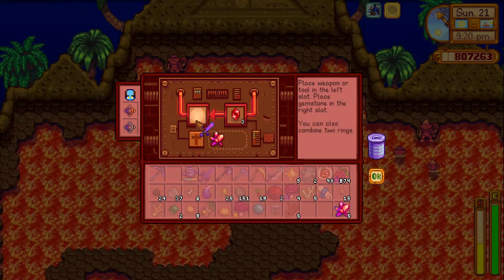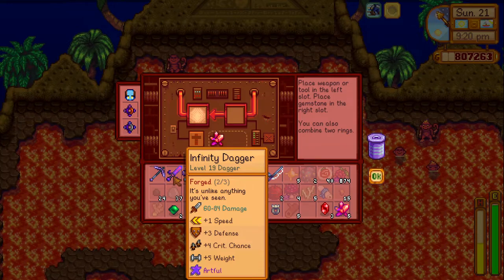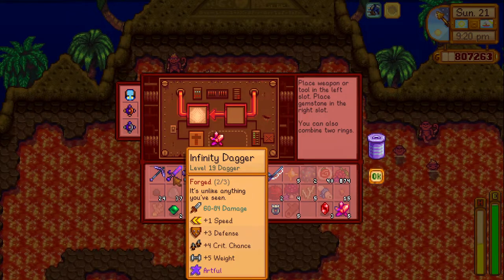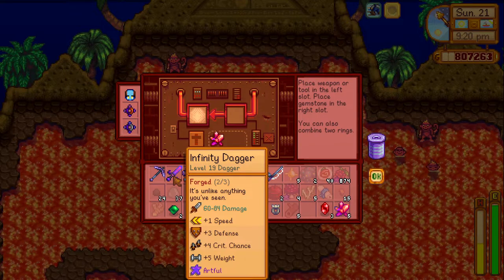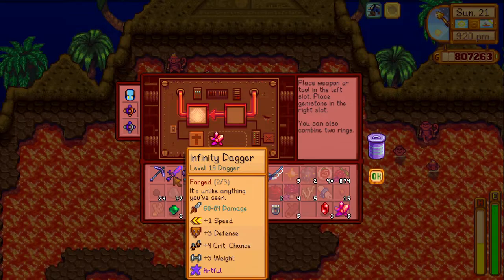If you don't have a Galaxy Dagger, you can buy it from Marlon at the Adventurer's Guild after you get the Galaxy Sword. It costs 35,000 gold. Then take the dagger to the forge and make it Infinity.